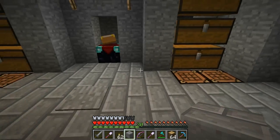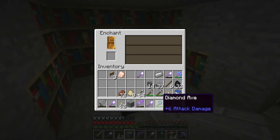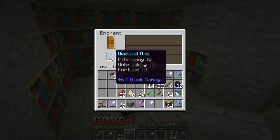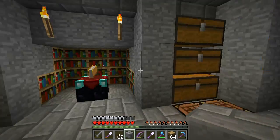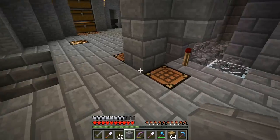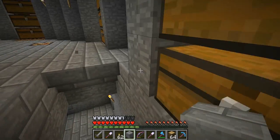Without further ado, let's go ahead and enchant our diamond axe. Hopefully this will - oh, that's gorgeous! Oh my gosh, that's great. I wonder if Fortune works on cutting down wood - we're actually going to test that before this episode's done. That's really great. I said diamond pick before but I meant diamond axe - you guys knew what I meant.